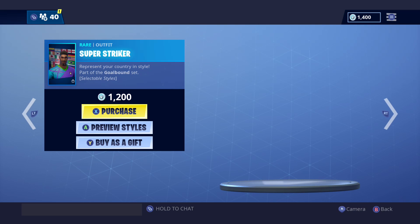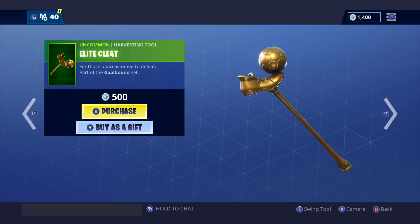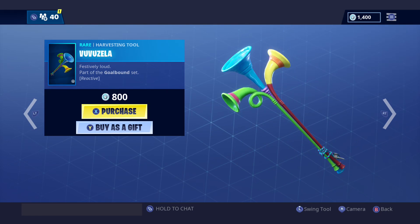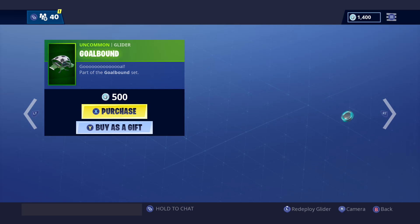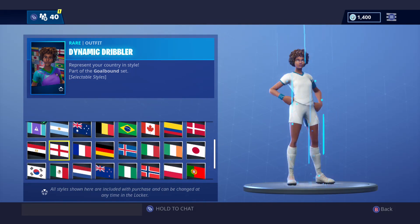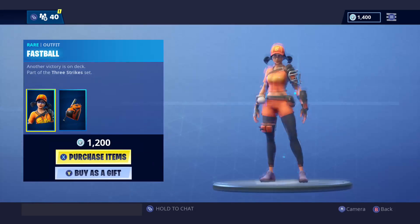Dynamic Dribbler, Finesse Finisher, Poised Playmaker — all of these guys are also in the item shop. There's 11 of them so I'm not gonna go through all of them. Here's a new Elite Cleat — actually a dope item. Then we got the Gold Bound glider, simple glider, and you can obviously pick whatever team you want. They've got everything down there, including America.